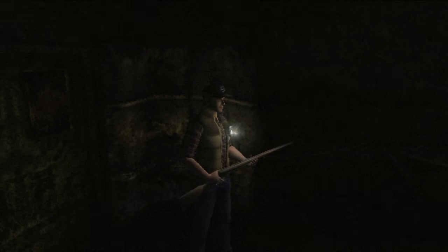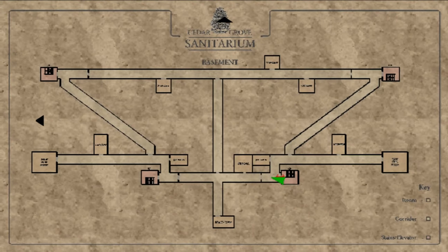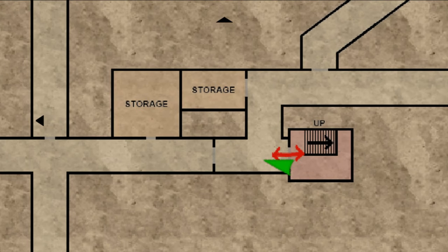Welcome back to Silent Hill Origins. In the last episode, we were exploring around the Cedar Grove Sanitarium, popping in and out of the Other World, which has allowed us to go to many different areas that were sectioned off otherwise. And at the moment, we are in the Other World, down in the basement for the first time.